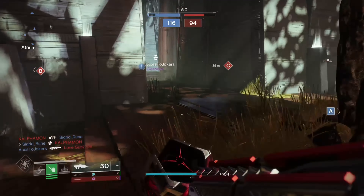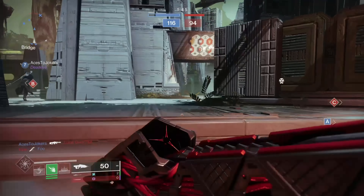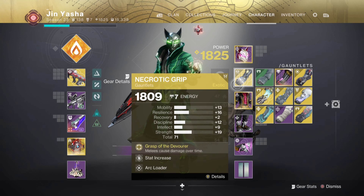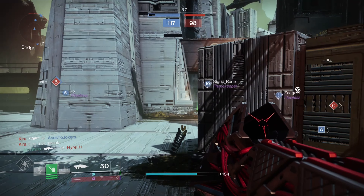For abilities I'm on Marksman's Dodge, Triple Jump, Dart Melee, and Grapple in the grenade slot. For aspects I'm using Widow's Silk for double grapple and Threaded Spectre, which drops a clone whenever I dodge. But wait — we've got 2 dodges. Yeah, that's 2 clones.